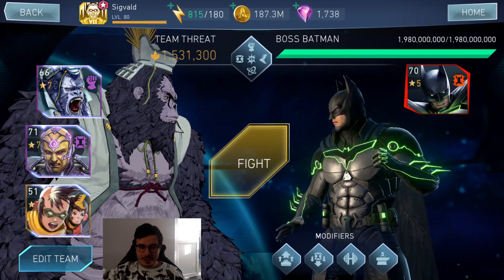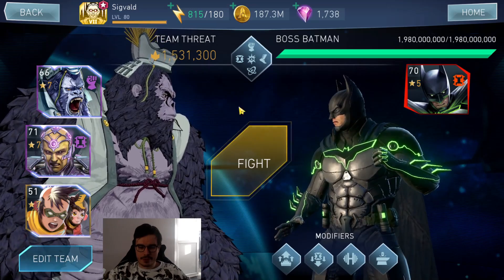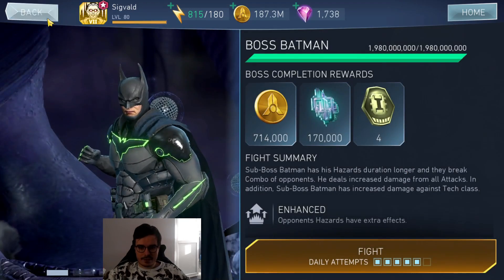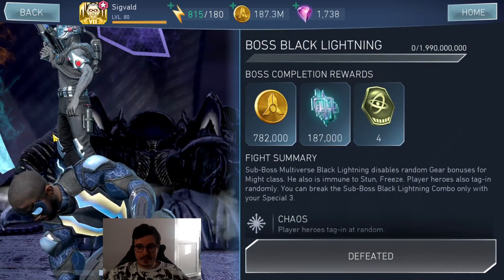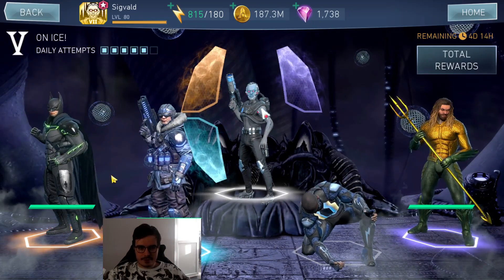Hello there ladies and gentlemen, Signal here and welcome back to another video. So you know how I like to put myself in weird, dumb conditions? I want to kill Mr. Freeze in the next 5 fights. Why 5 fights and not 6? Because this man remains after yesterday's fight with 1 HP, and I want to kill this man. We have 4 targets to kill.